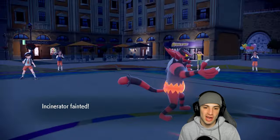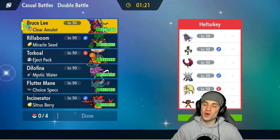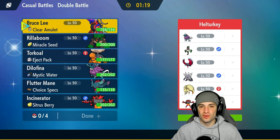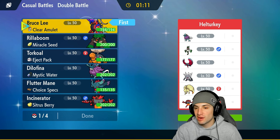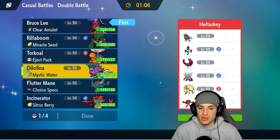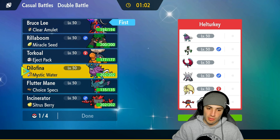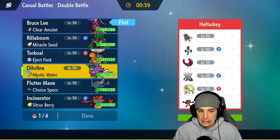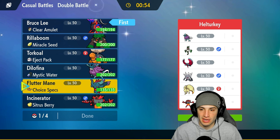Groudon just getting the best of us at the end there. Moving on to our second match looking for our first win with Koraidon. We're going up against a team with only drought — sun only — which we love. I'm going to lead Koraidon again alongside Fluttermane, which is going to be really good and super effective onto a lot of their Pokemon. Walking Wake in the back end.